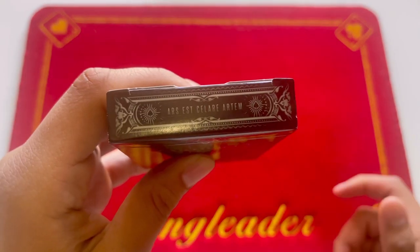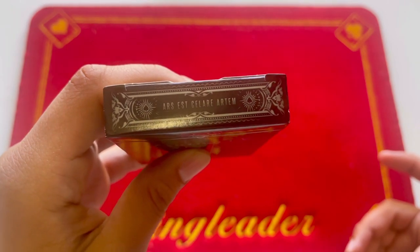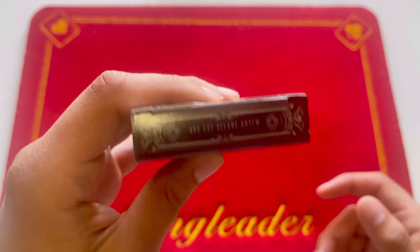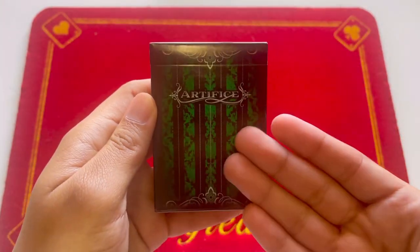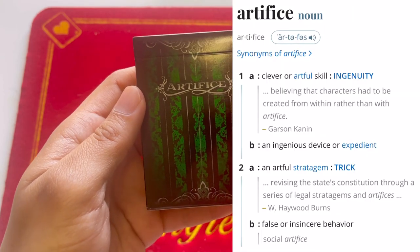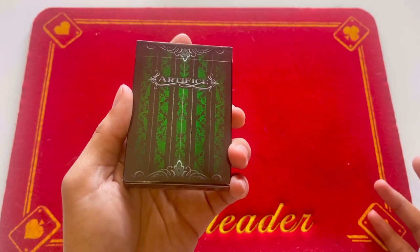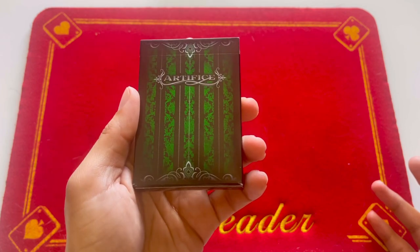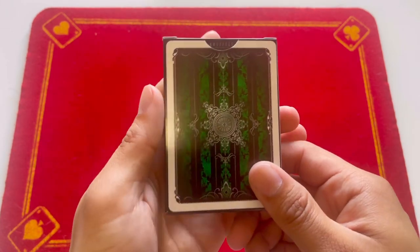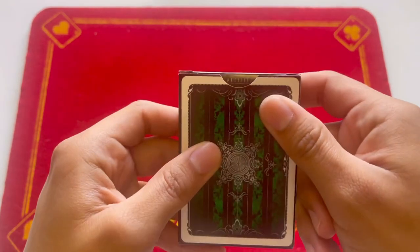He's mainly known as Ovid, like O-V-I-D, and this scripture means 'it is true art to conceal art,' which kind of plays heavily into the name 'artifice,' which means disingenuous, sneaky — meant to fool or deceive you, such as magic in and of itself. So that kind of pairs well.